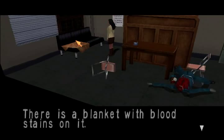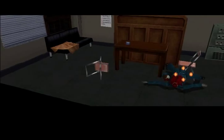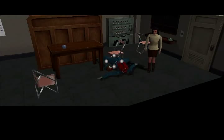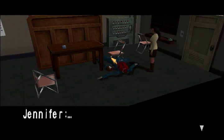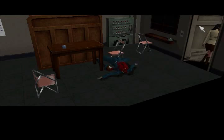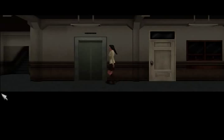A sofa. Probably used for naps. There is a blanket with blood stains on it. That's kind of creepy. Yeah, that adrenaline thing, it restores over time, I think. So I should be fine.